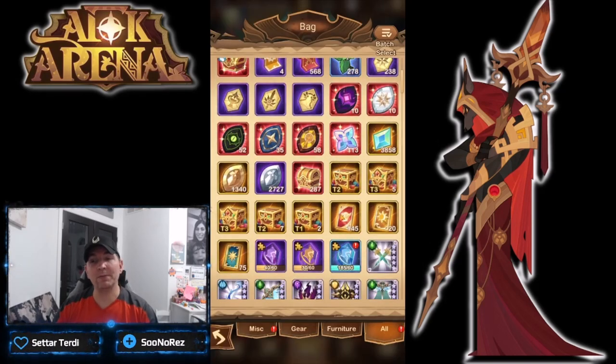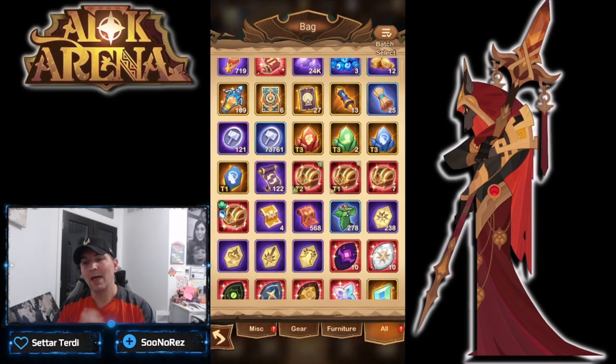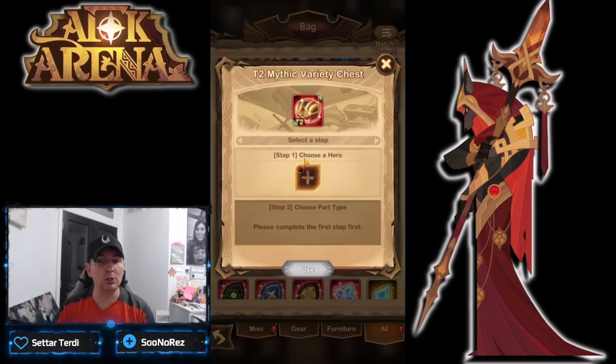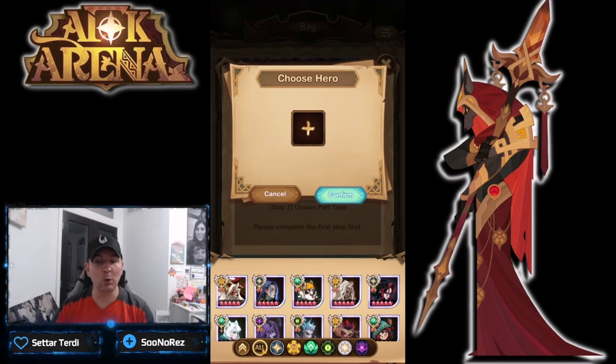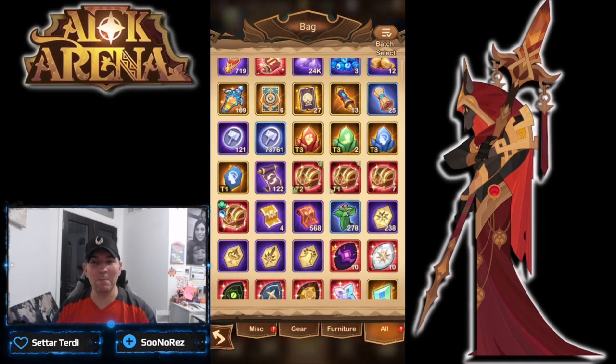Right off the bat, if you're going through AFK Arena you'll see some of these mythic variety chests popping up out of the AFK rewards. The first thing you notice — choose a hero — we have no dimensional heroes in here. This was the question I got today: how specifically do we get dimensional gear and what is the impact? With the variety chest you do not have an option to choose your dimensional heroes.